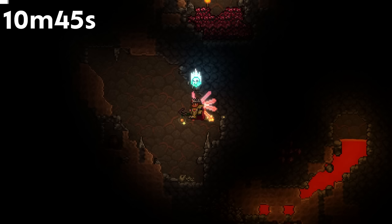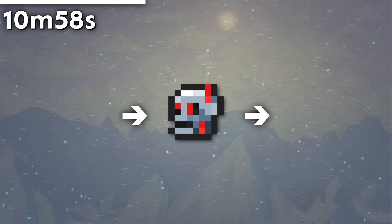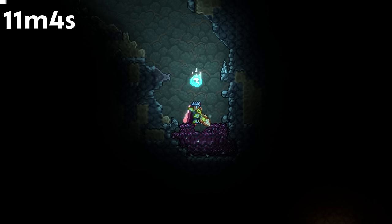Regardless of map size, Titanium and Adamantite spawn very slightly before the lava line in the deep caverns. Ocram drops 10–38 Adamantite ore on its defeat, while it requires 10 Adamantite bars or 50 Adamantite ore to summon. This is a net deficit.